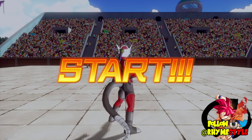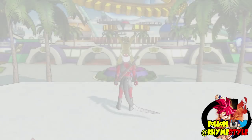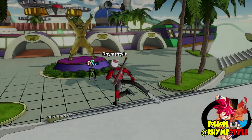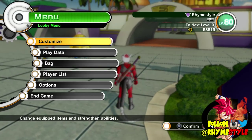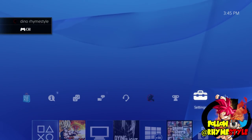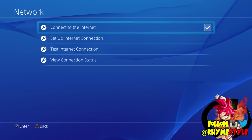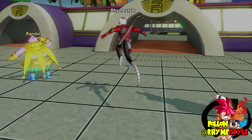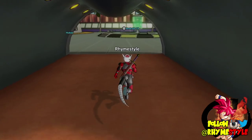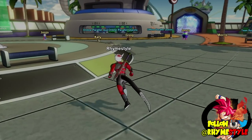A quick tip: since the servers are kind of messed up, something I suggest is set your console to offline, because then you won't have to go through that loophole of trying to connect to a server which would take forever. To do so, press the home button on the PS4, go to settings, go down to network, and uncheck the box — then you're offline and it will immediately give you the option to go to the single player lobby.